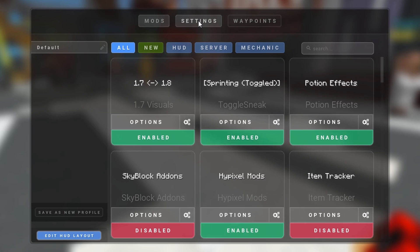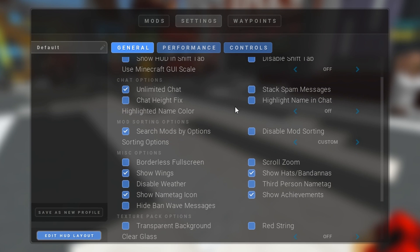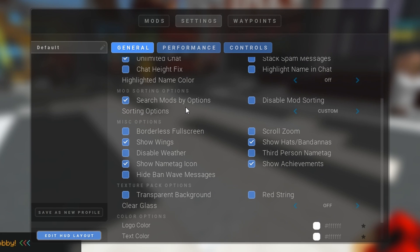Let's get back. For the settings, I don't want the HUD to change on Shift Tab, and I don't want some of those other options either, so I just don't select them. It's basically like that — just choose the ones that you like, and once you finish choosing them, you're good to go.